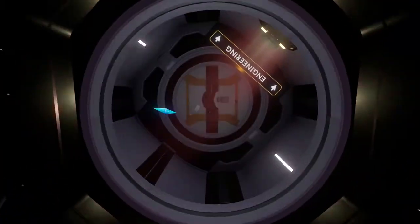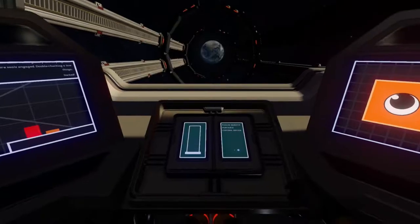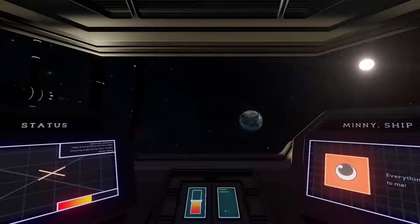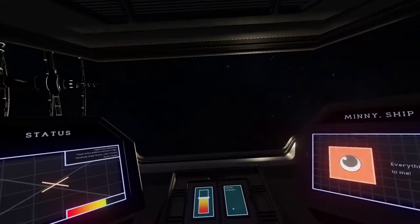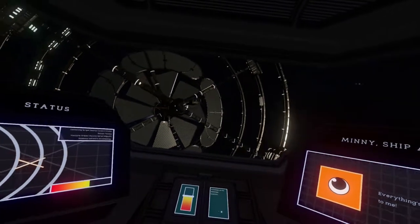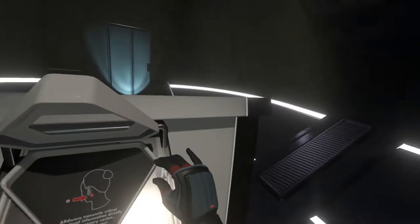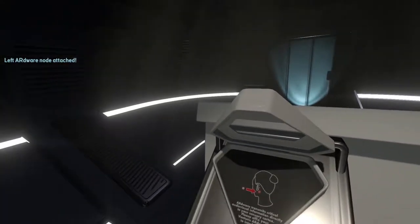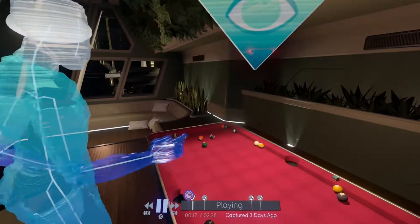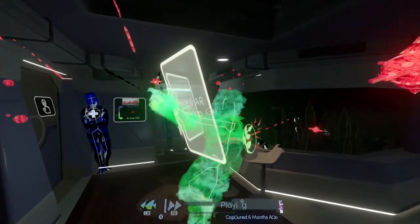Fulbright, the developers that brought you Gone Home, have created a new story-based exploration game called Tacoma. You play as a subcontracted AI communication specialist named Amy, and it's your job to explore a seemingly deserted high-tech space station in hopes of recovering the AI assigned to this ship. But figuring out the mystery behind what happened to the missing crew quickly takes over your curiosity. Here are five tips to help you solve the mystery of the missing crew.